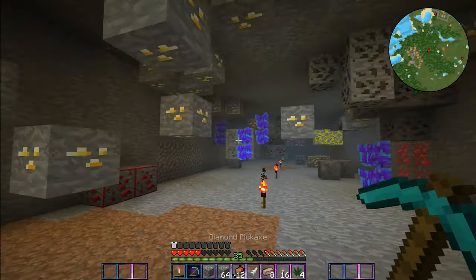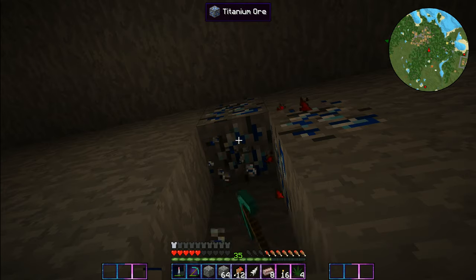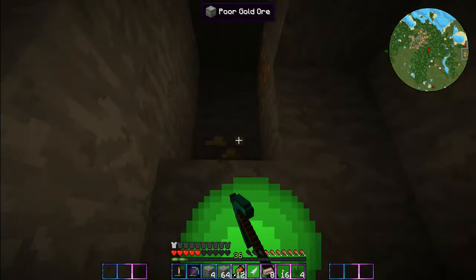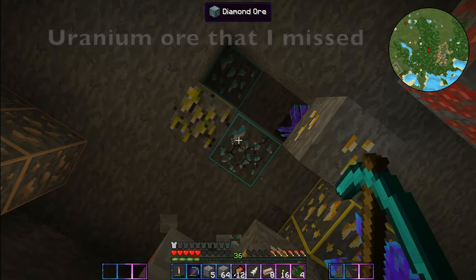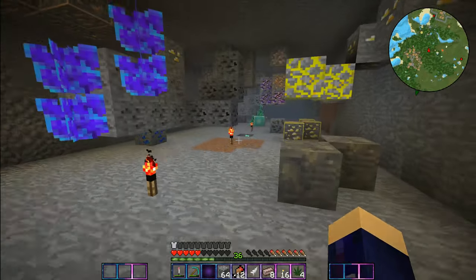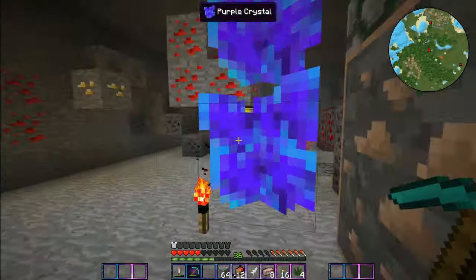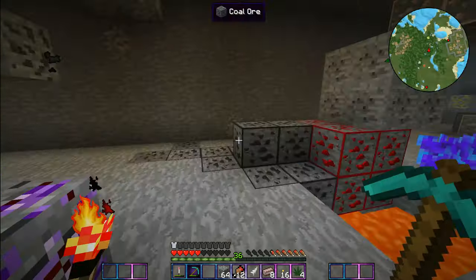I was walking back all disappointed because I couldn't find titanium, and look — I missed it, it's right in the wall! It even glows red — that's how you know it's the right kind of titanium. And this one takes forever to break compared to the other titanium. We got four pieces, which doesn't really matter because we're going to duplicate it anyway. There's some bronze ore too. I'll take some more diamonds — you can never have too many. Oh, and there's gamma radiation and kryptonite — I think that's from a superhero mod pack. That makes sense.